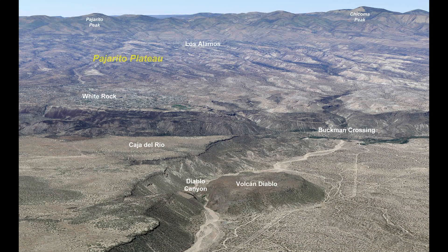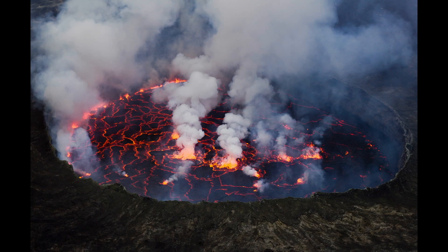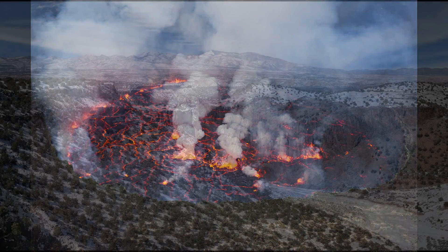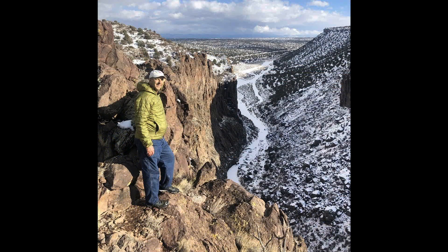Long before the canyon, Volcán Diablo erupted here about two and a half million years ago. Most of the volcano is represented by the butte on the north or right side of the canyon. The eruption began explosively as rising magma from the mantle encountered a saturated groundwater table of the ancestral Rio Grande. The last gasp of the eruption formed a molten lava lake on the south end of the volcano's crater, which slowly solidified into solid basaltic rock. Erosion has since carved an impressive canyon through the core of the lava lake, exposing massive columnar-jointed basalt cliffs popular with rock climbers.